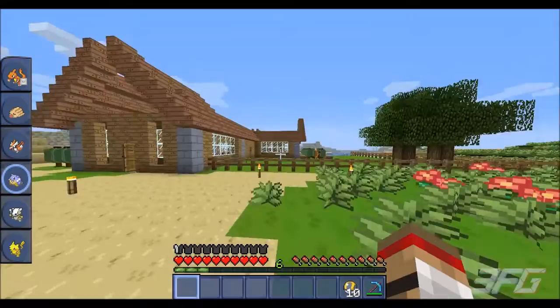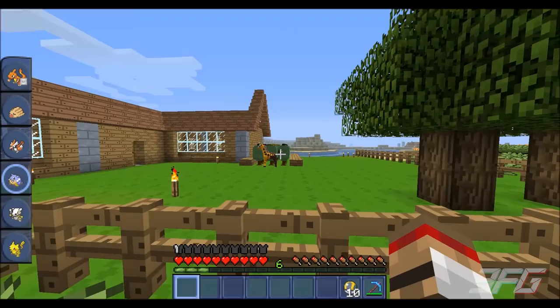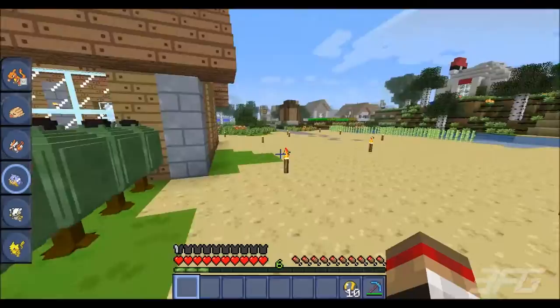This is the start of my build — I'm building a ranch, kind of a community thing for people to use. I'm setting it up so it's easy for gathering resources to make Pokeballs. To make Pokeballs you need these apricorns.